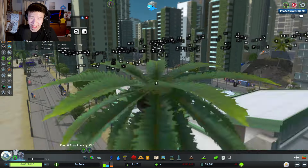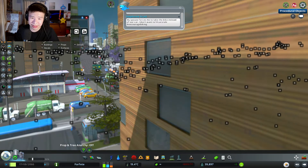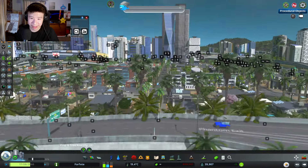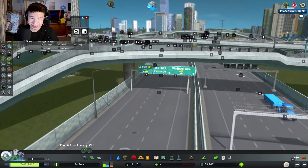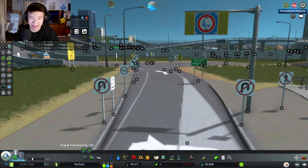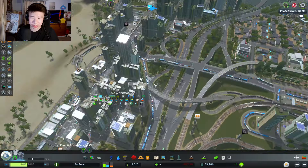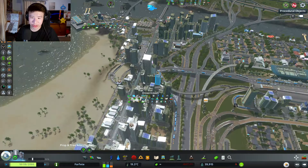There's a lot of Procedural Objects placed down — every single sign, every single prop, every single asset you see was placed by me at some point. If I turn on Procedural Objects you can see every single plus sign here is something I've placed down. There are about tens of thousands of these plopped down everywhere. Just for one junction it's crazy. Every single sign you see I've placed down at one point using the Procedural Objects mod.